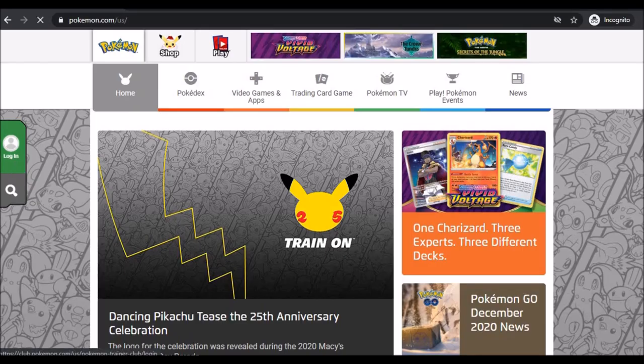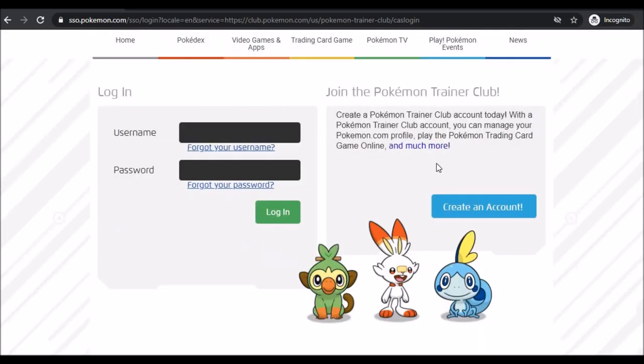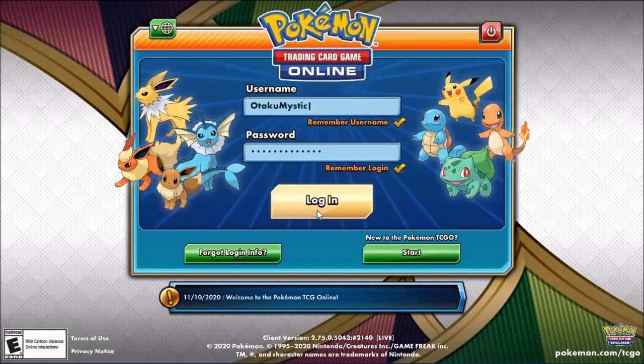You can create your account on the Pokemon.com official website. On the website, click on the Login button, then click on 'Create an Account' to create a Pokemon Trainer Club account. Once you have your credentials, login to your account.